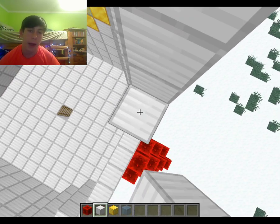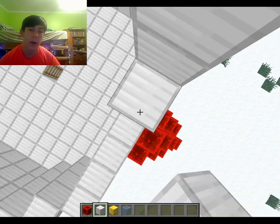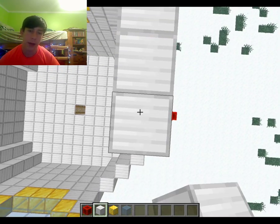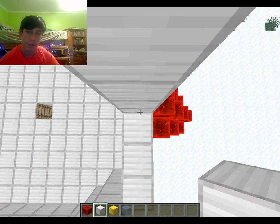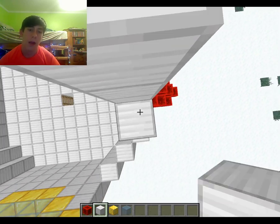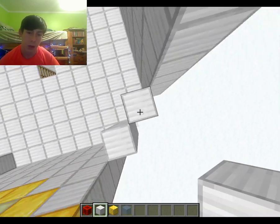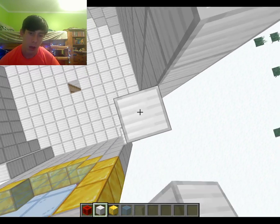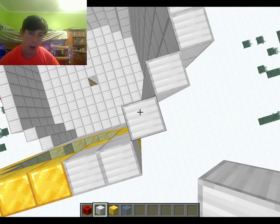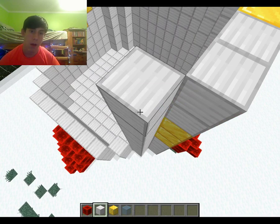I did say earlier I'm not going to make it functional, but I kind of just meant I'm not going to make it able to blast off into space. It's going to be a rocket and there's going to be stuff inside — not just emptiness. But it's not going to be an actual rocket ship. It's just like a rocket ship house.